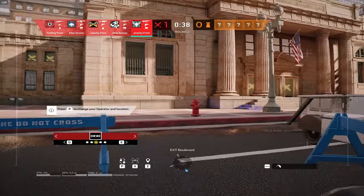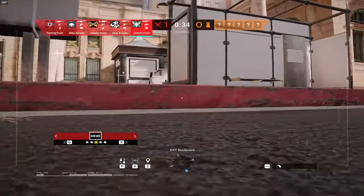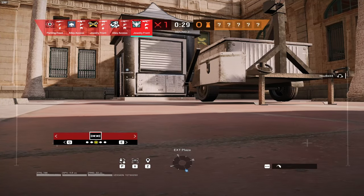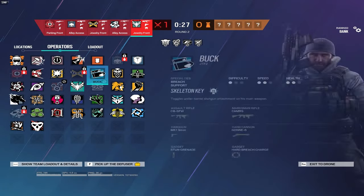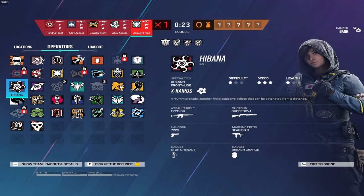For Kapkan, try to stick to placing your traps on double doors, due to the fact that people often forget they're walking through a double door and end up getting blown up. For Tachanka, use the VSN with the ACOG, due to the fact that it has such low recoil and is such a strong gun without an ACOG — and with an ACOG it gets even better.